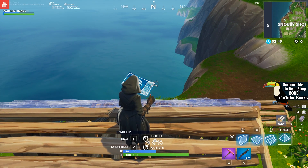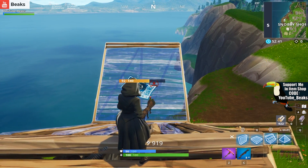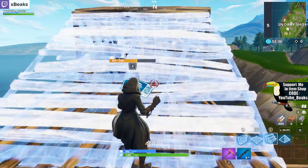This Ramp Rush is super easy to do. All you do is flip your pyramid backwards, you place the ramp outwards, place the pyramid on top, hit a floor, hit a wall, and a ramp.